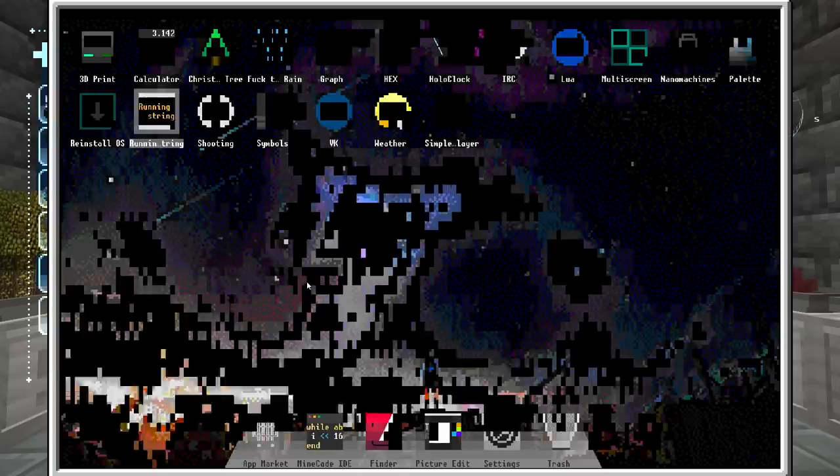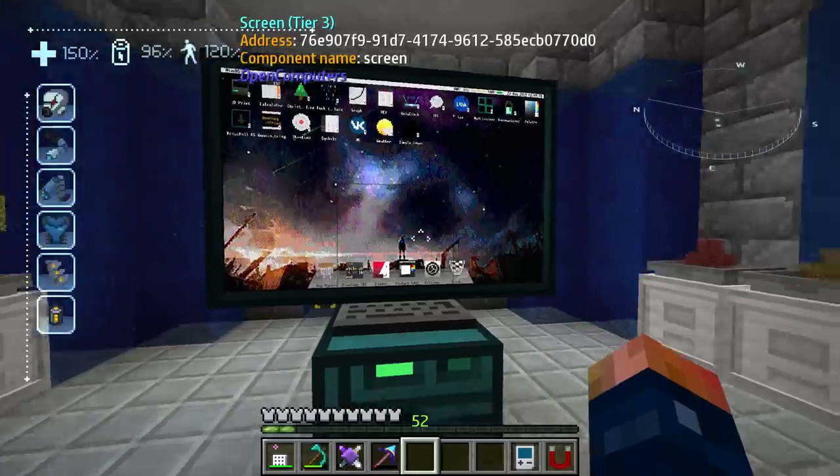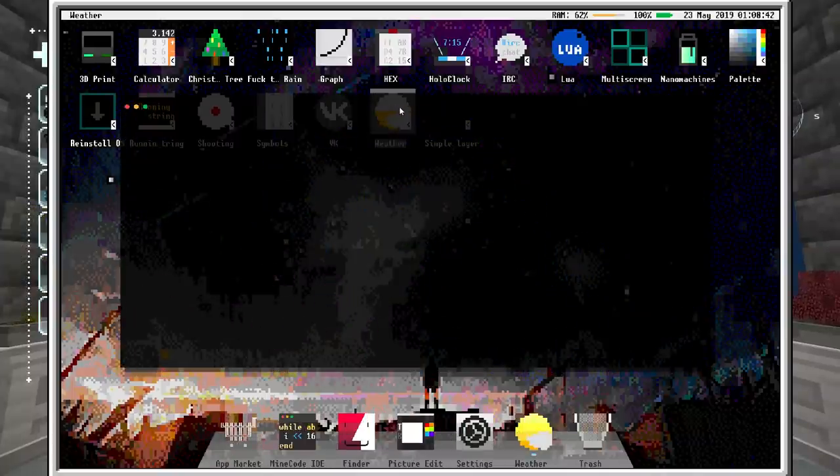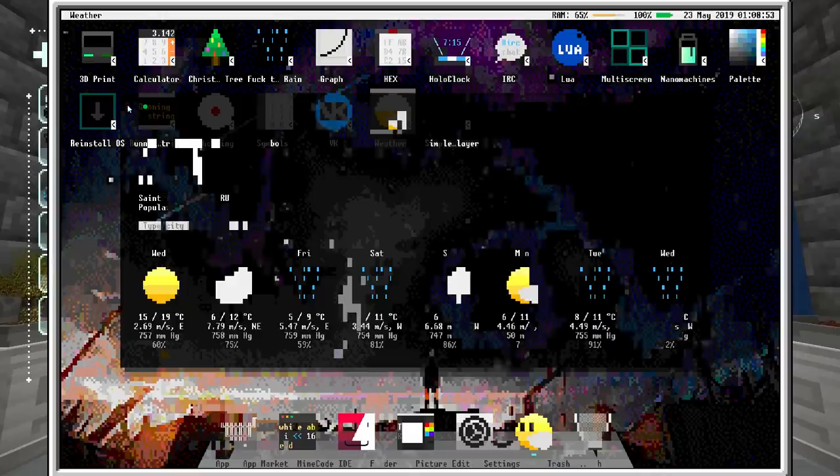Whenever you want to go back you just double-click and you're back — that's really cool. You have functional weather so you can search for your city. I'm not in Saint Petersburg, Russia, but you can put your city in and it will tell you your active forecast, which is kind of crazy.